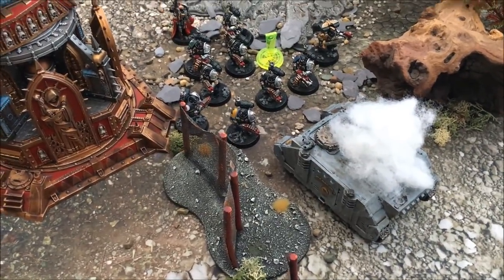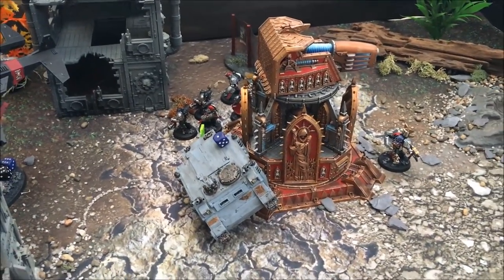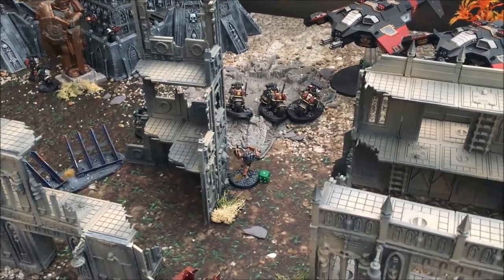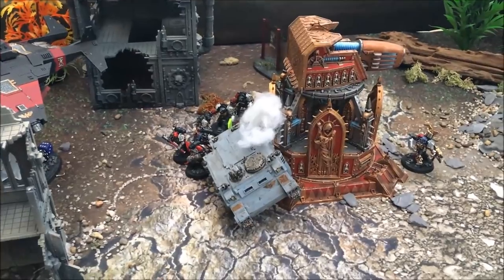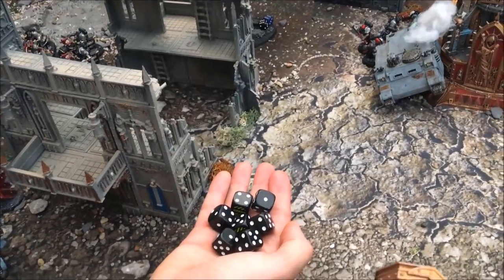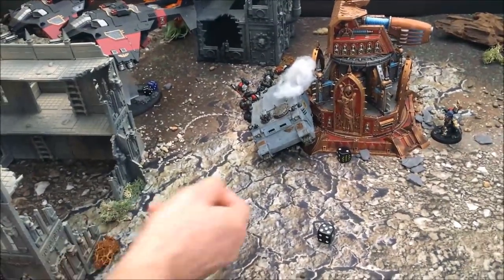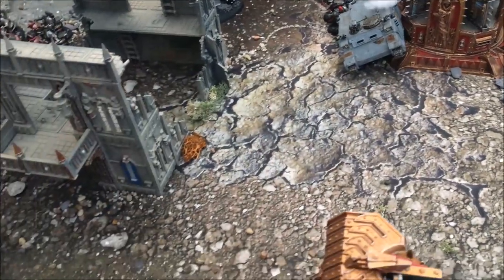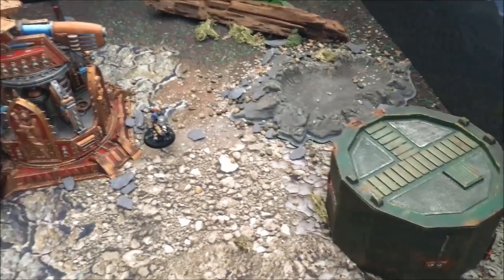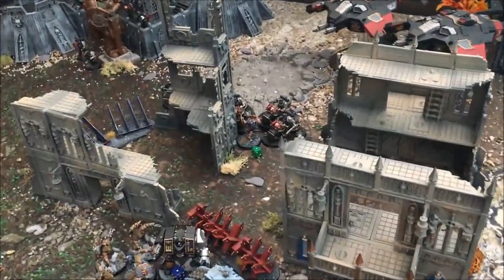The first Rhino is out of hull points — all removed by Frag Cannons. The second Rhino is on one hull point. Tanks in 8th edition are noticeably tougher — everything shot at it and it took six hull points, leaving just one. It's probably getting assaulted now. In the final combat the bikes attack the last Wulfen with seven attacks hitting on threes — only three hits, power swords wound on fours, only one wound — saved on a three-up invun. The Wulfen is still alive on one wound, and still gets Death Frenzy — if killed, he'd still swing back.